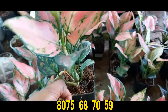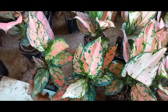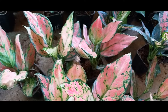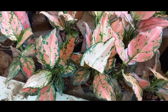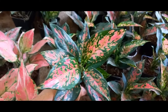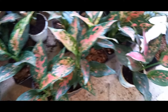The second plant is an aglaonema. The next plant is an aglaonema, and the third plant is also an aglaonema. The red-pink shade is an aglaonema — the same plant.